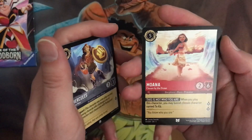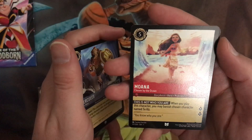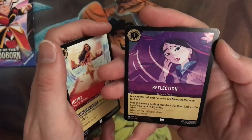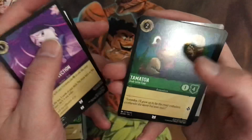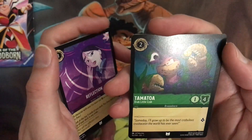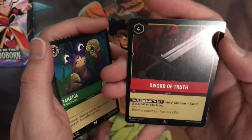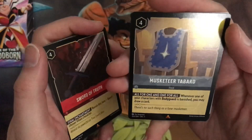Just trying to track down product. Oh wow — Moana, five, two, six. 'This is not who you are.' When you play this character, you may banish a chosen character named Taka. I thought that was a Mulan card. Reflection — look at the top three cards, put them back on top in any order. There we go. And ooh, Sword of Truth — haven't seen that yet. Banish this item to banish a villain.